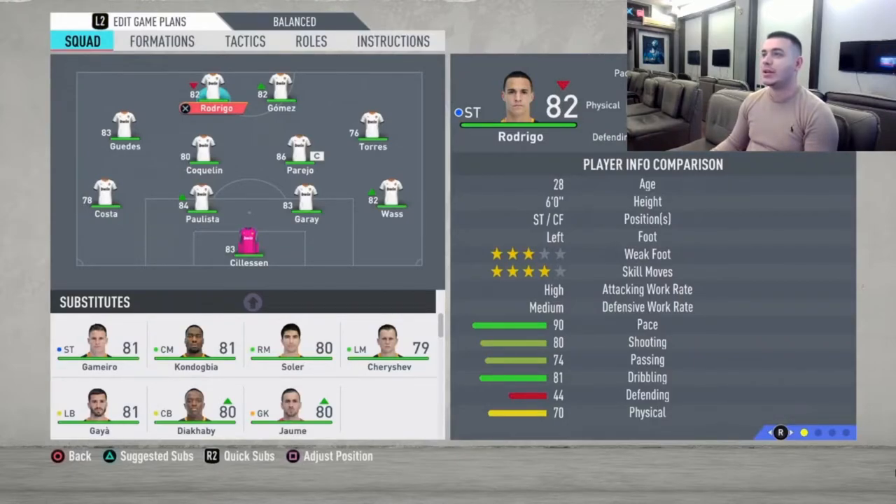They've got great players like Rodrigo, Geddes, and Gamero. They have Jeffrey Kondovia — such a beast. And Parejo and Vaz, and Paulista who is a great centre back. And Gaia who is a fantastic left back. Just a great all-around team.